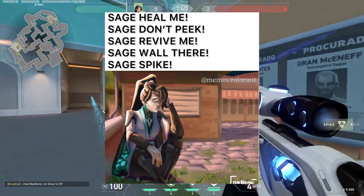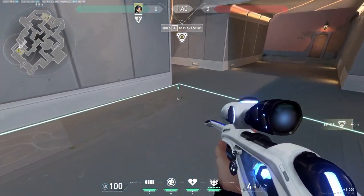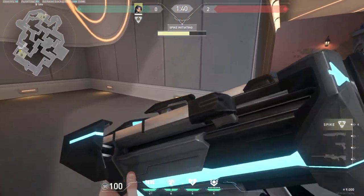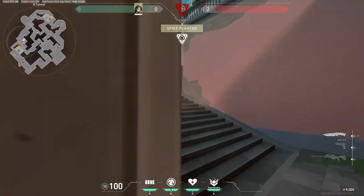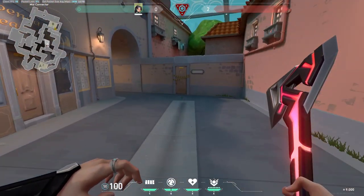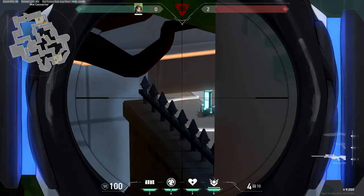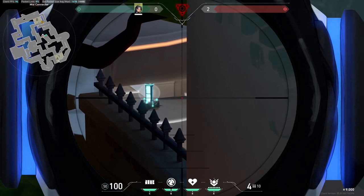Now this Sage trick has been overused on TikTok, but I'll add it in case you don't know it. As Sage, if you have an Operator, plant the spike right over here on this corner facing CT. Once the spike is planted, if you can safely make it all the way over here — go to CT, crouch under here, take a right turn, and once on this wall, take out your own wall, cast it right underneath you — you could peek the spike from here with an Operator. This gives you a very broken angle on the spike to help you assure the round.